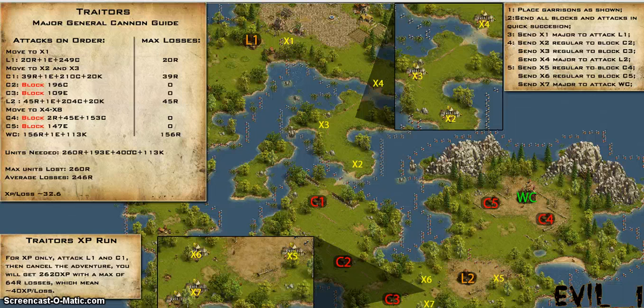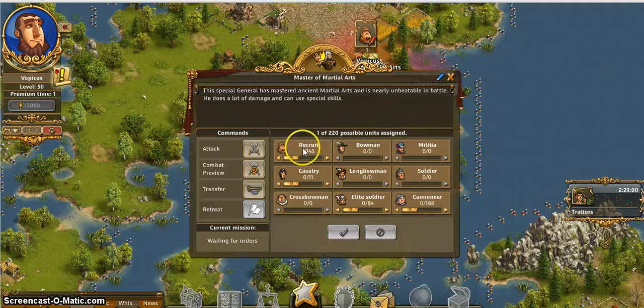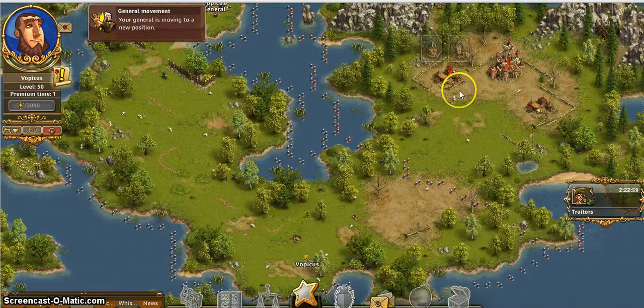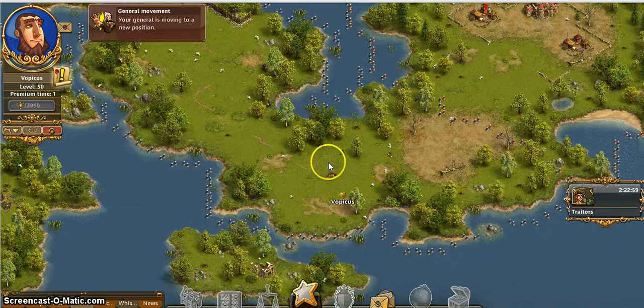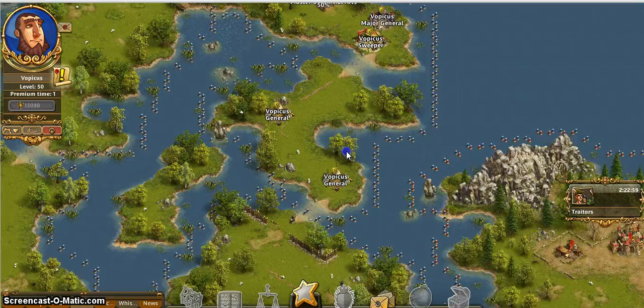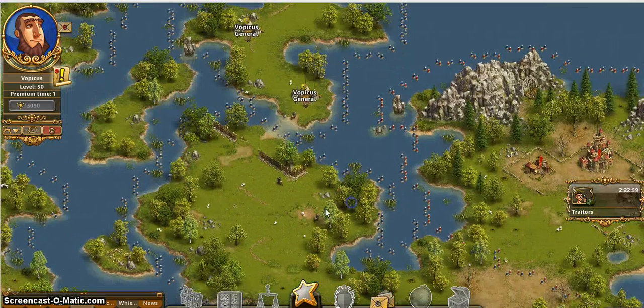If you take a look at EvilJay's guide, he puts his major down there. I am going to be putting a ninja there instead, then placing another ninja in front of it, and then the major here. I am going to use the same blocking positions as he does, so these two places are where I put my normal generals. Both ninjas are going to be loaded with one recruit. It doesn't really matter exactly where you place it because you have significant time for the block, so whether you place it here or here doesn't affect the outcome anyway.